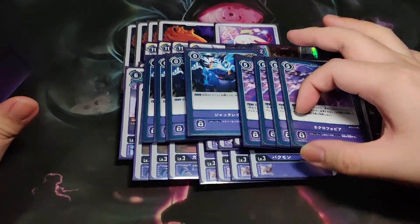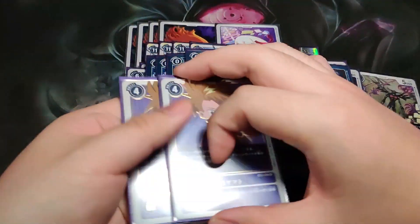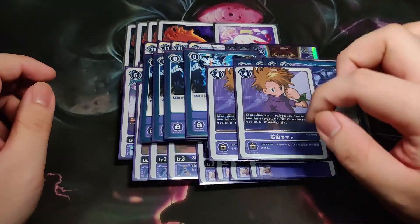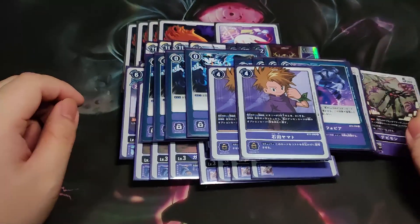As for the options, we are playing Jack Red as well as Necrophobia. Jack Red and Necrophobia can be picked back by Lilithmon. We also play Tamers because we get the free memory and it's always good to be able to retrieve anything from the drop zone. Thanks for watching.